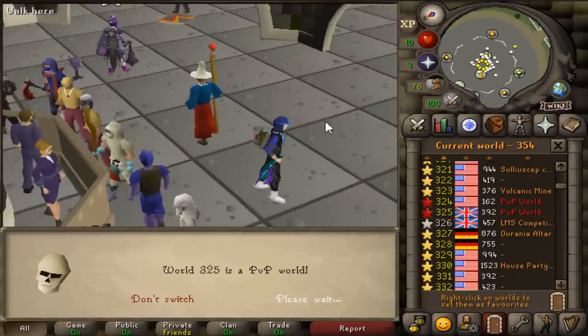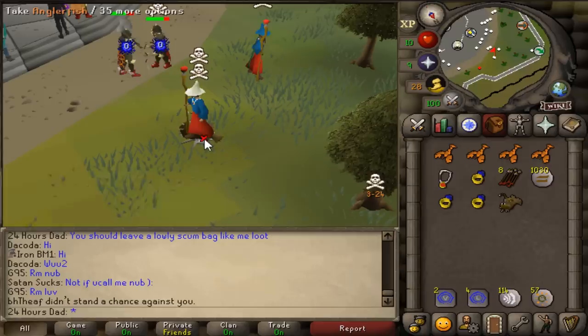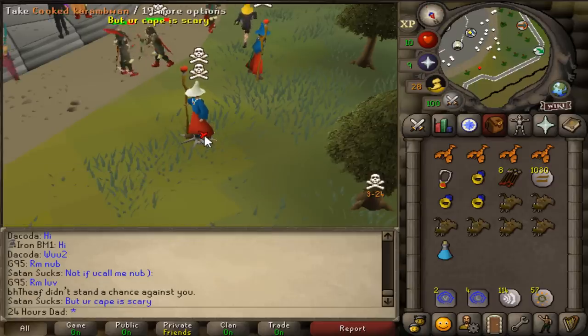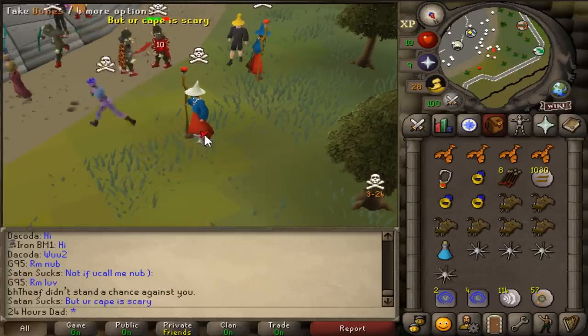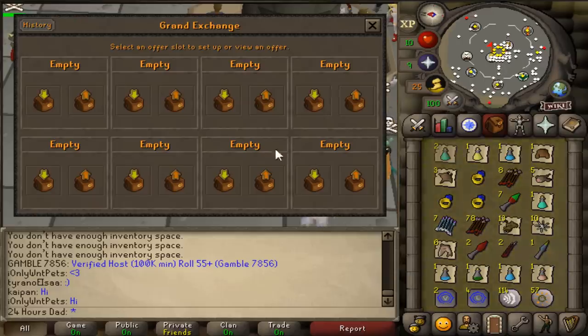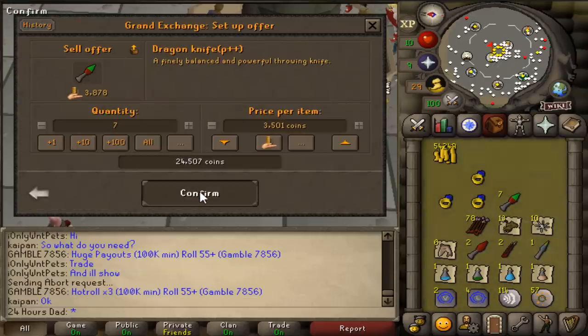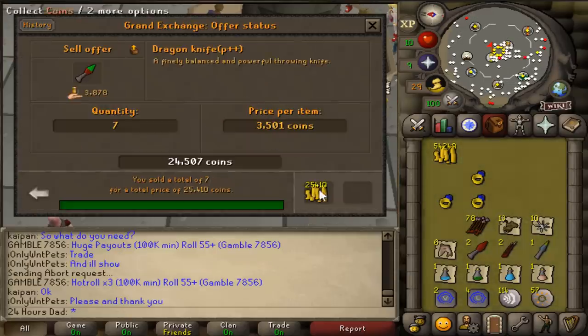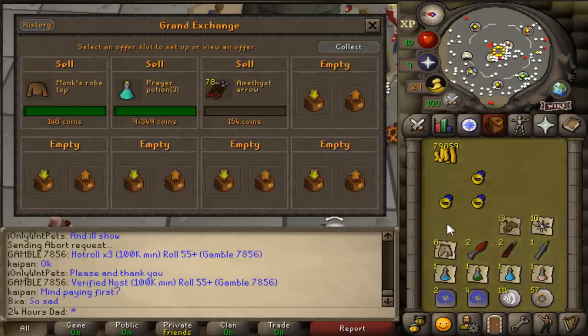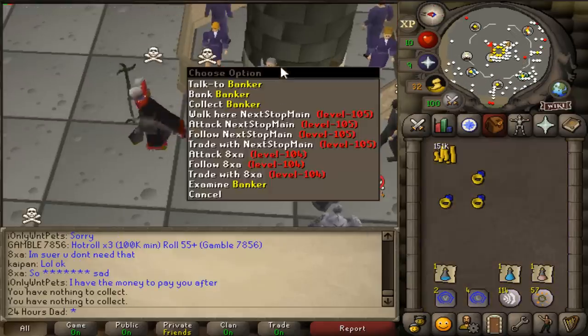Heading to PVP worlds to do a bit of looting — if any looters try to hop on my pile, we kill them. I looted for about half an hour. Honestly I didn't even need to loot, I just wanted to show it as another money maker you can do. I'm going to save the strength amulet and rings of recoil for bosses, and sell everything else. We made 151k from looting — dragon knives were 3.5k each, 25k for seven of them.